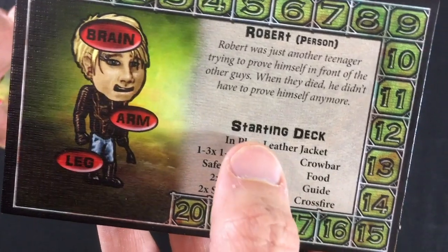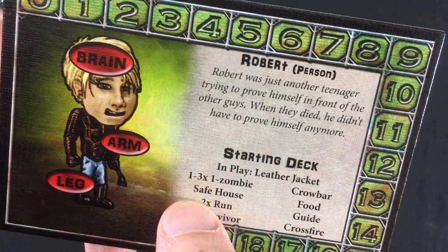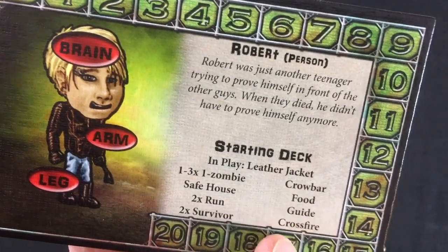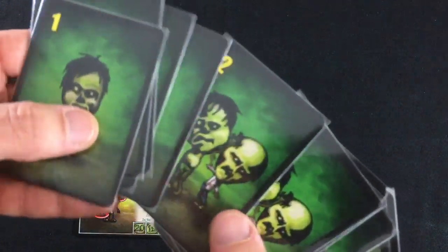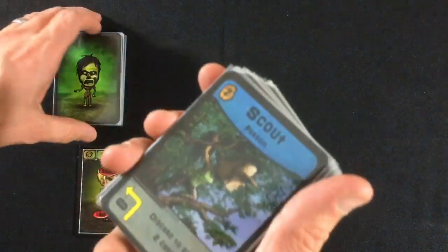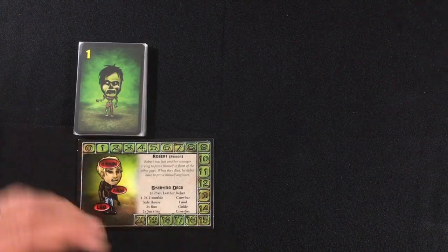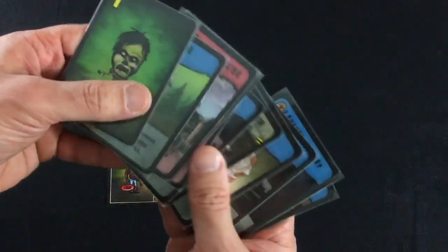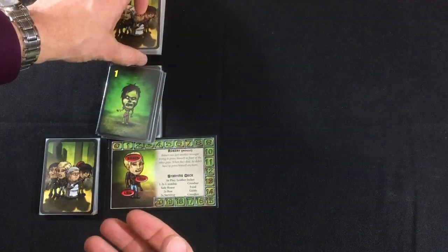I'm going to play as Robert — one I haven't played as much, and one that I think is kind of tough. I'll build his starting deck: leather jacket in play, one zombie, safe house, two run cards, two survivor cards, crowbar, food, guide, and crossfire. All the other cards become the area deck — cards I can build into my deck. This is a deck builder, and all cards are available to purchase in each game regardless of character.